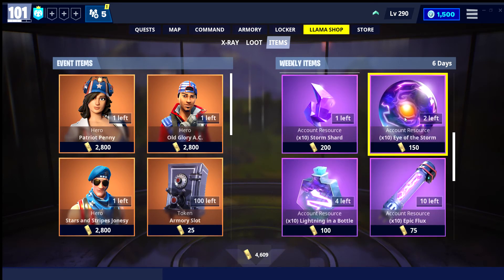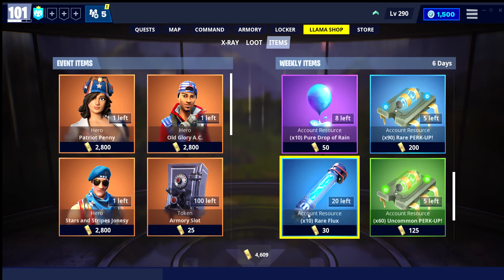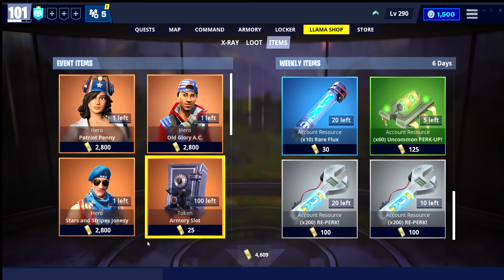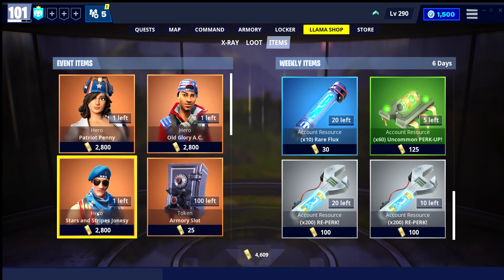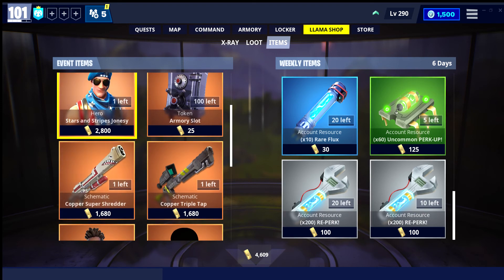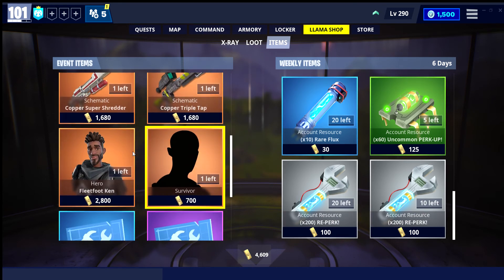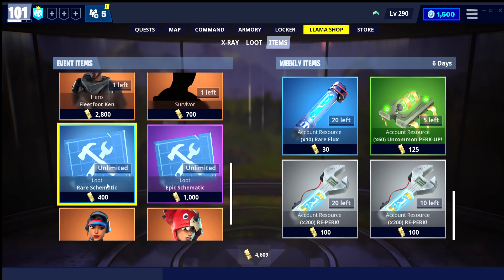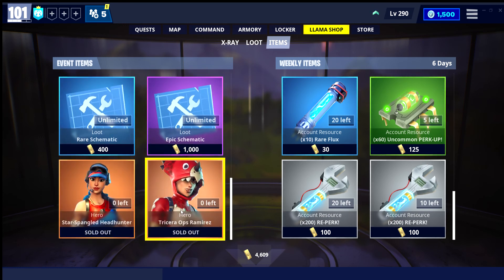Survivors: Storm Shard. We have Storm Lightning, Epic Flux, Pure Drops of Rain, Red Brick, Flux, Uncommon Brick, and Reaper. Legacy items: Patriot Penny still here, Old Glory AC still here, Stars and Stripes Jones still here. Armory slots: Super Shredder, Copper Triple Tap, Flea Fluke, Survivor, Rare Schematic, Epic Schematic, Star Spindle, Headhunter, and Tricerops Ramirez.